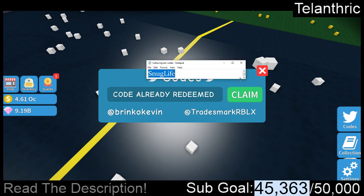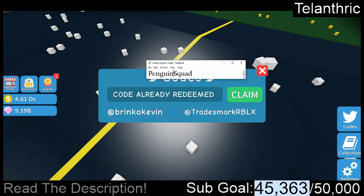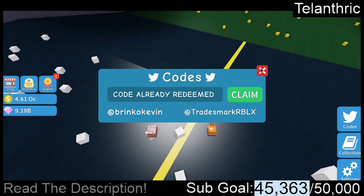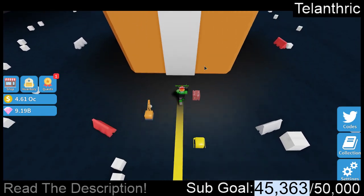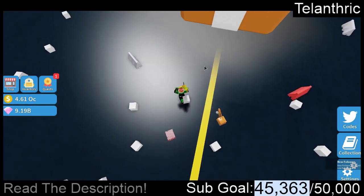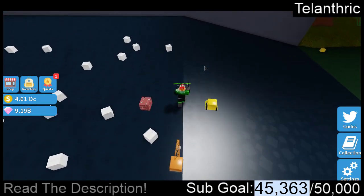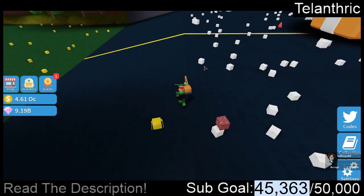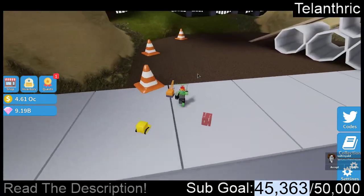Next code is Snuglife. Next code is M3lihkard3s. Next code is penguin squad. Next code is russo. Also, the Discord server and Roblox group that I own are linked in the description, so you should join those too — especially the Discord server because it's pretty epic. Follow me on Twitter, also linked in the description. I also have a Roblox game called Lettuce Simulator, also linked in the description, so basically everything is in the description.